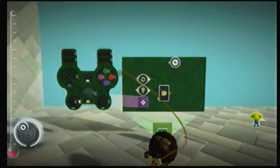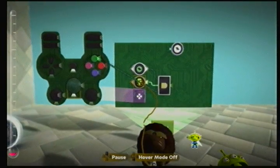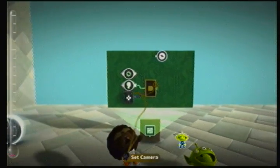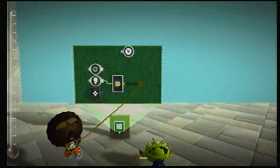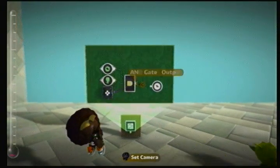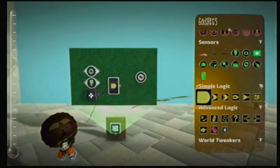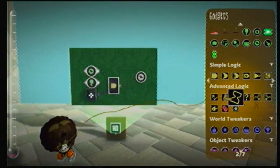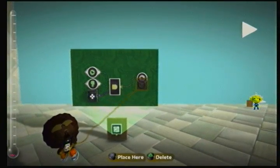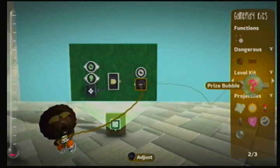One, two, and press triangle. So if a player is detected in that area — which he is because he's there — and they have 100 points, and they press triangle, it will activate whatever's on this end. So if we make it so it takes away 100 — we have to go into the minuses — it takes away 100 and emits, let's say, a bounce pad.